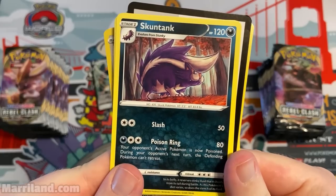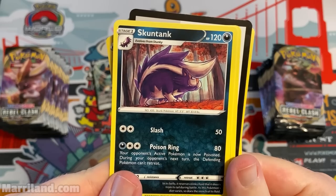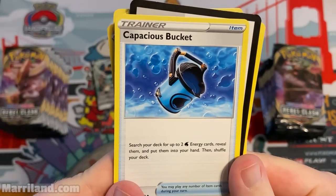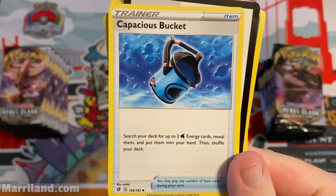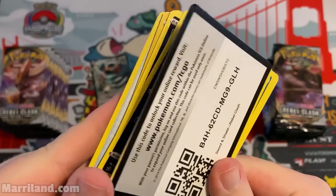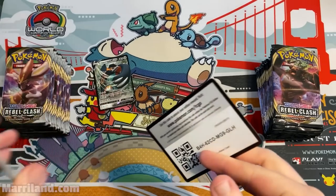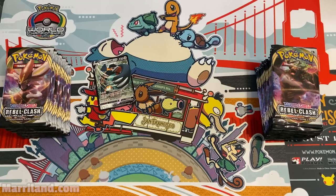Also got a dark energy, Skuntank — Poison Ring makes your opponent's active Pokemon poisoned and unable to retreat during their next turn. Capacious Bucket lets you search your deck for up to two water energy cards and put them in your hand. I'll give you a code card since I pulled a good card — first one to input it gets it, though it probably can't be entered until May 1st.